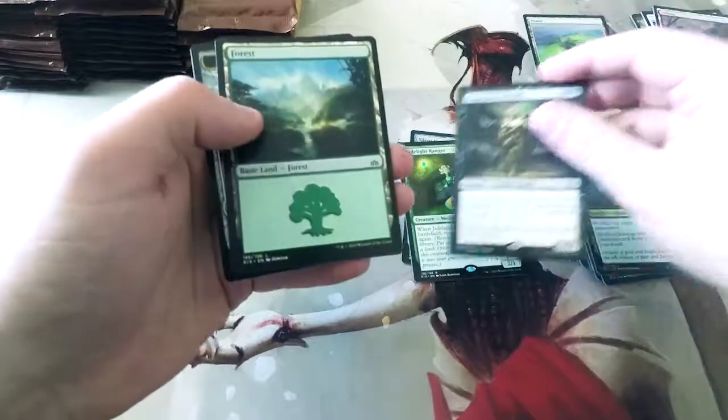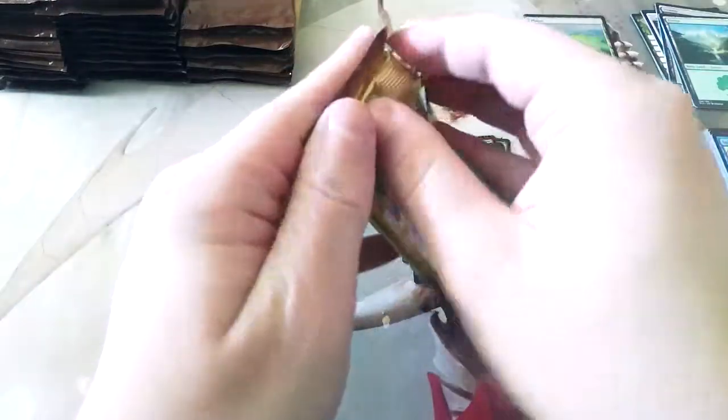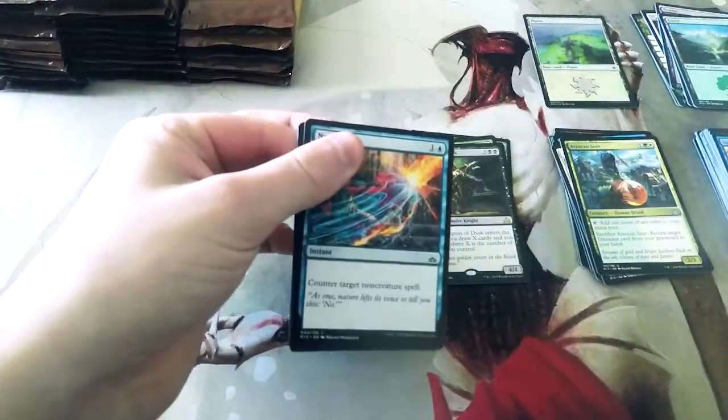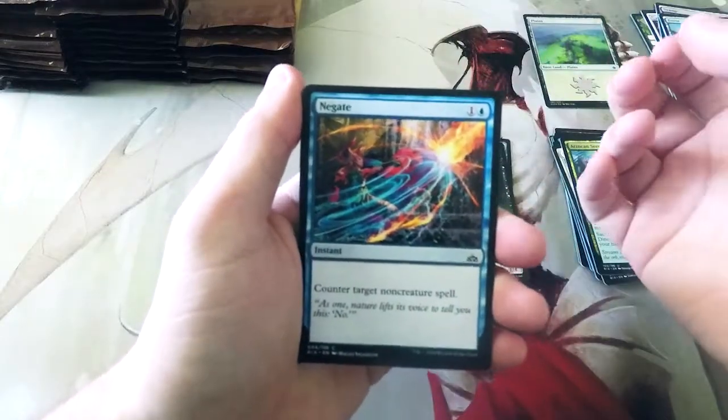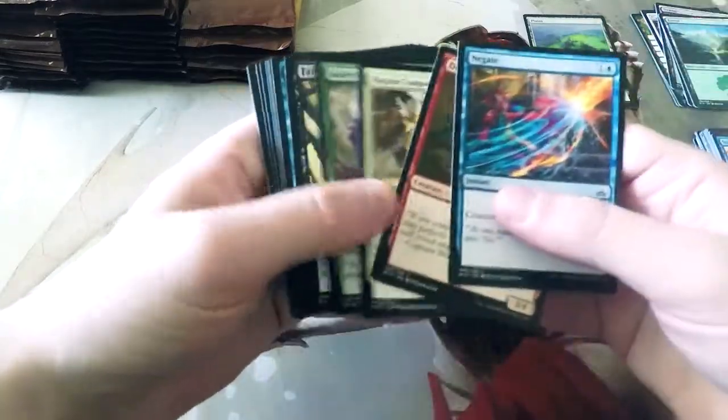Champion of Dusk is our next rare. I really like the blue one though — I just think it's a really sweet card. It's the perfect control card, albeit a bit too expensive, but it's a good finisher. This Negate art, by the way, is absolutely fantastic. I love that.